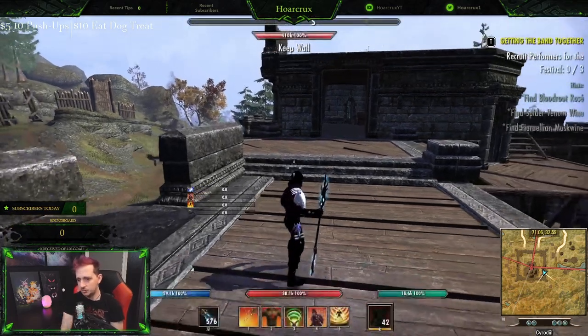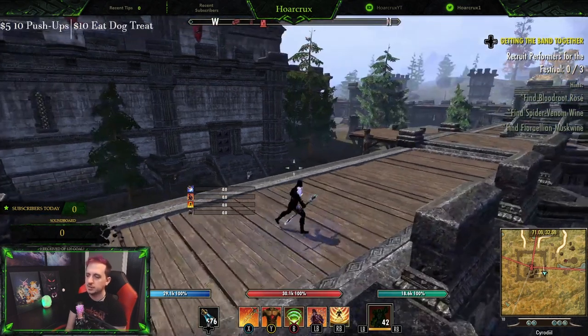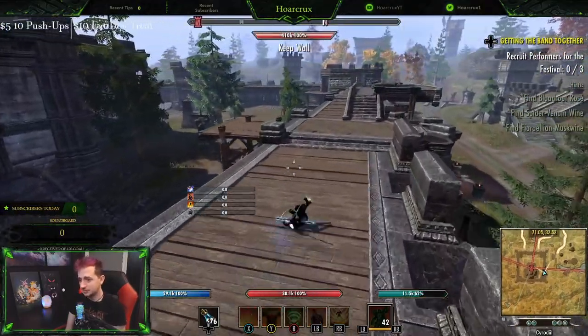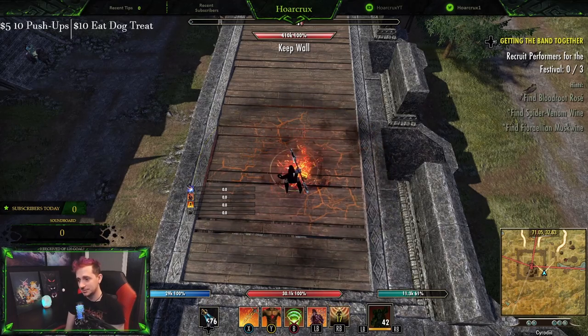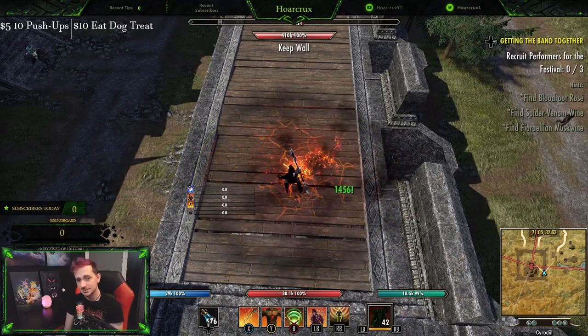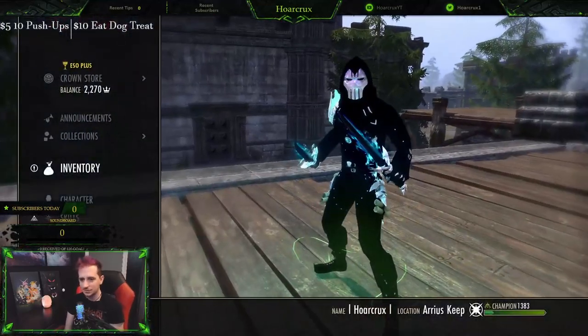We're here on the Dragonknight. Apologies, some of my buttons are not actually working on my controller — it's the Elite controller, they use really cheap sensors for the bumper so sometimes they go out and you need to recalibrate. But I'm gonna show you guys exactly how we get infinite stamina. I'll roll dodge quite a few times to get as low as we can, and watch what happens when you spam this ability — you see our stamina pool go up. This isn't just our regeneration; this is literally getting free stamina out of casting an ability.